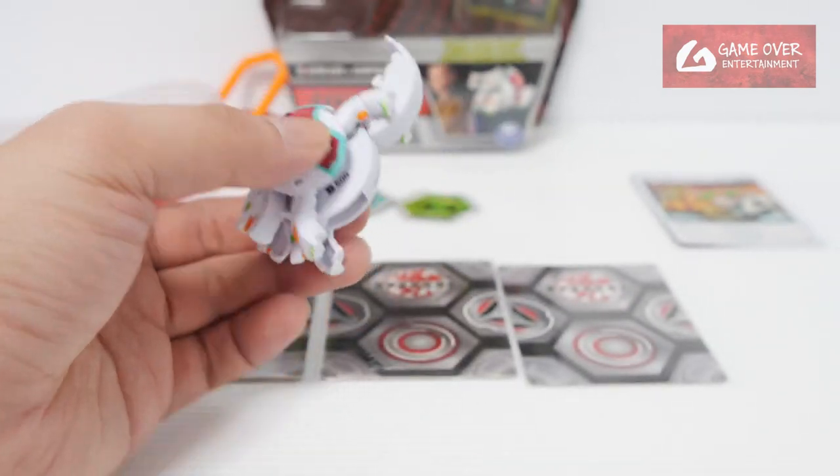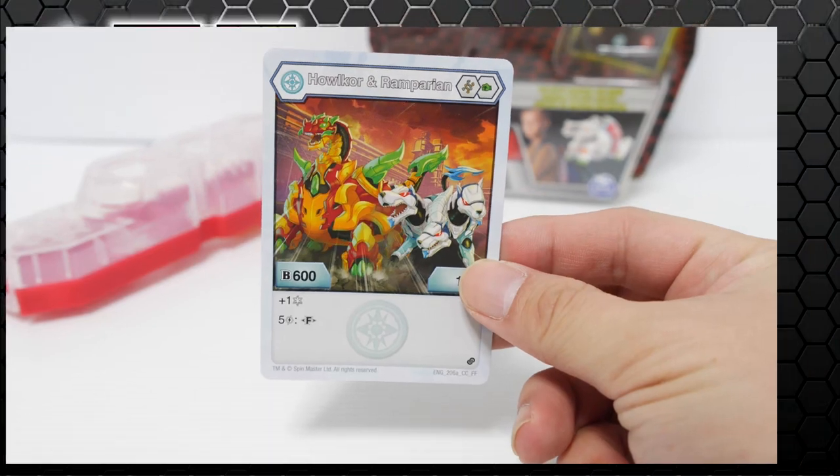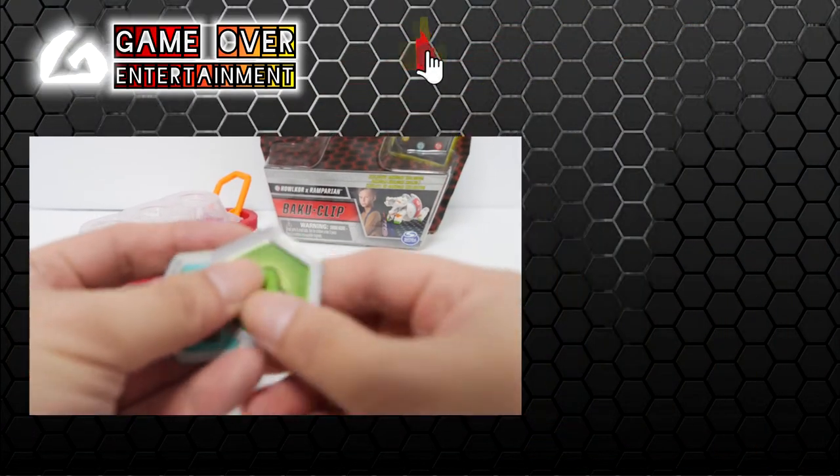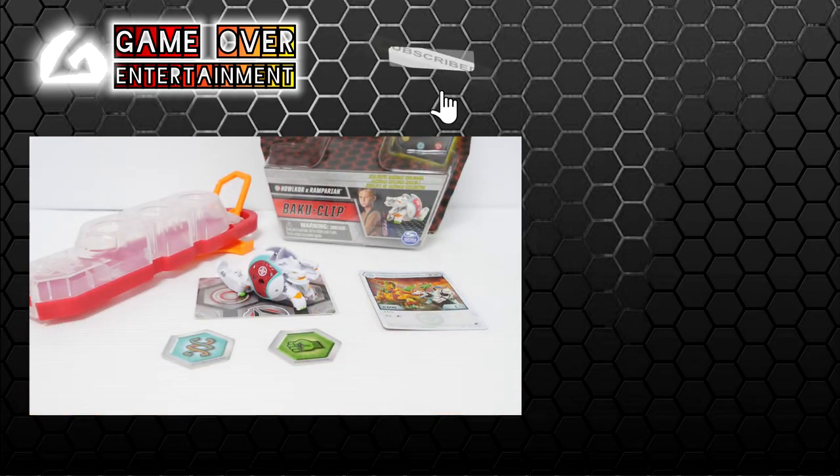So this has been the unboxing of Hellcore X-Ramparion. What did we get with this set? We have the character card as well as the two Baku Cores. Thanks for watching — if you enjoy this content, please click the like button and subscribe. See you in the next video. Thanks, bye.